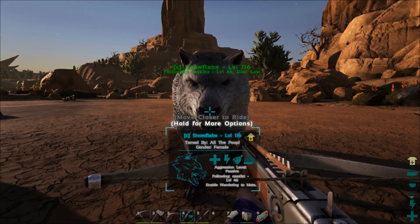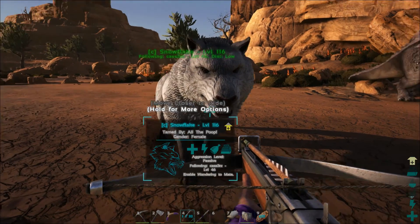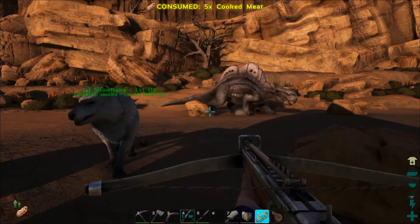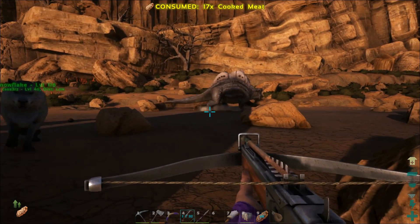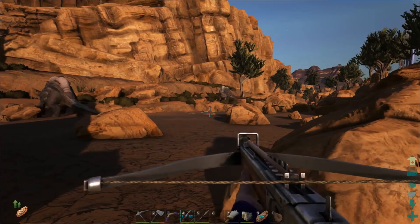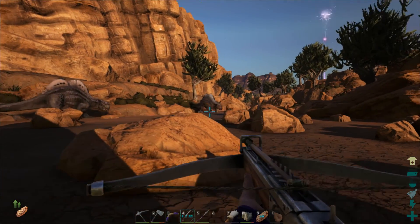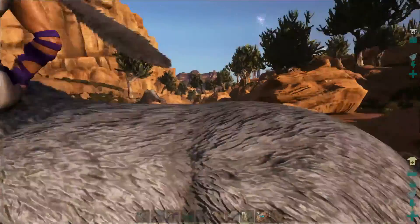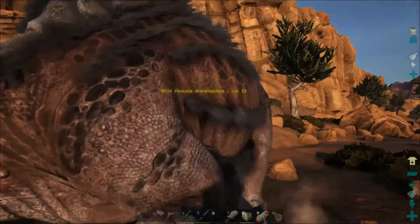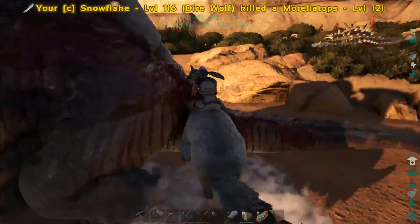We've got Snowflake our wolf on passive and following. Let's eat a little bit of food, hopefully I don't run out of water — it is early morning so it isn't very hot yet. I don't really know how fast these guys are so I don't want this one to run into that other one. We're gonna jump on Snowflake and take out the level 12 so that there's not a threat. Oh no, the other one's coming!